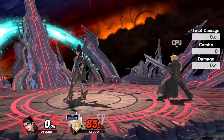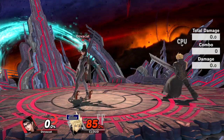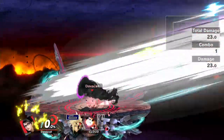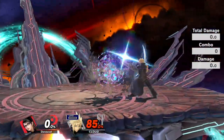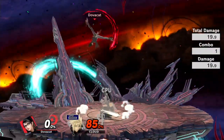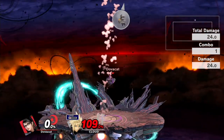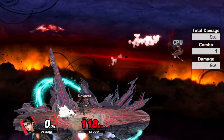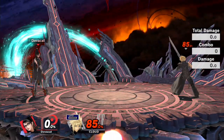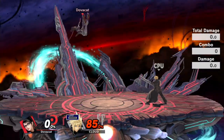The smash attacks are no longer considered items, which is good for Bayonetta because not everything will clank with them anymore. They do have a sweet spot and sour spot — the sweet spot is at the very tip of the fist and the sour spot runs along the base up until the tip. Up smash is the same way and has a sweet spot at the tip; it's pretty good for killing from around mid-stage. Both of these have a lot of lag though, so keep that in mind as you will be open to punish.